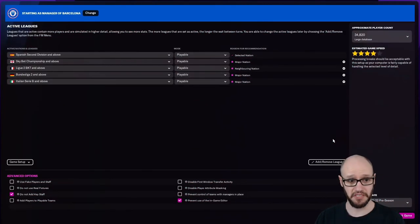This is our standard setup. I tend to do this all the time — obviously for English League it would be above. So what we've got here is Spanish Second Division and above, Sky Bet Championship and above, League 2 and above, Bundesliga 2 and above, Italian Serie B and above. That is pretty much my standard large database, which gives me an estimated game speed of 4. Prevent use of in-game editor — just so you guys know that I'm not going to cheat — and do not add any key staff.